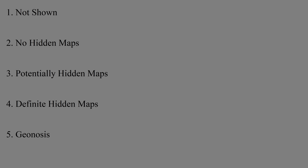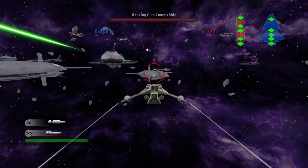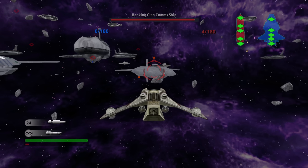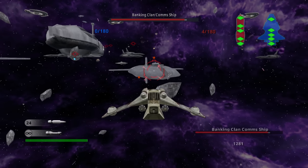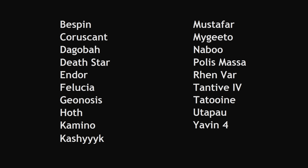First, let's get the most simple category out of the way: Not Shown. There are a few Battlefront 2 locations that are playable in instant action but are not featured in Galactic Conquest, so you don't see what the planets look like — at least not in this game. That means the Xbox-exclusive planets of Bespin and Renvar go in that category. Then you also have the Death Star and the Tantive IV ship, which are not only absent from Galactic Conquest, but aren't even planets or moons to begin with.